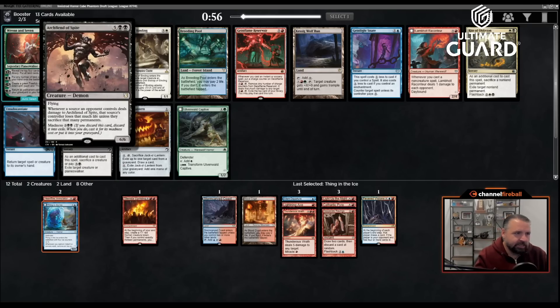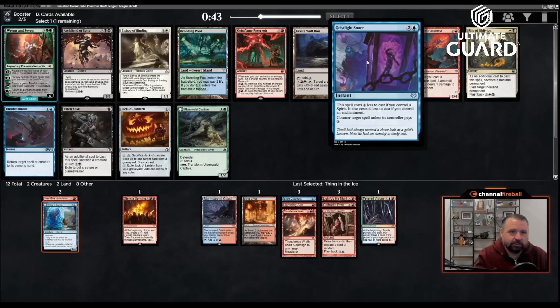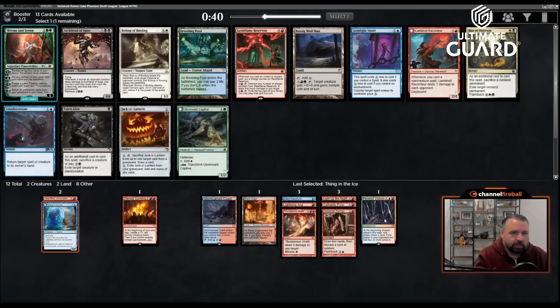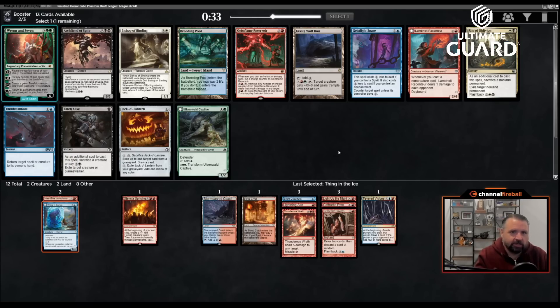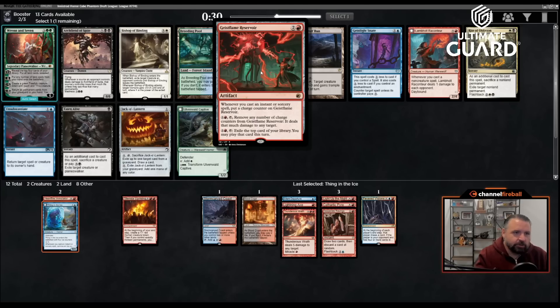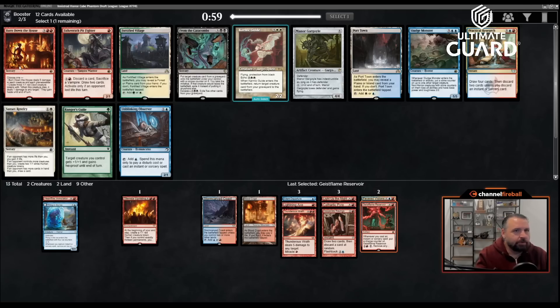Fiend of Spite — seven mana 6/6 flying, whenever an opponent's source deals damage to it, they lose that much life unless they sack that many permanents. It has madness for five mana — not bad. There's also a mana leak for three unless you control a spirit or enchantment, a 2/4 that pings for one when you cast noncreature spells, and a three mana artifact that lets you remove counters to ping or pay two to exile the top card and play it this turn — kind of good in this style of deck.